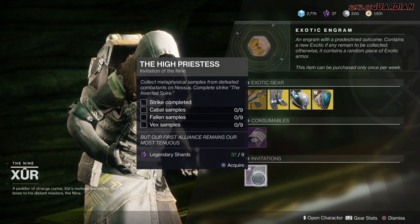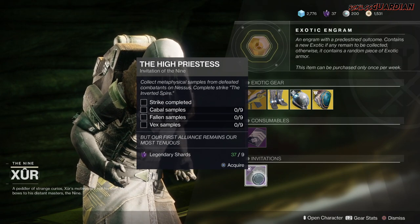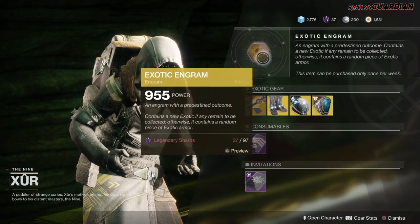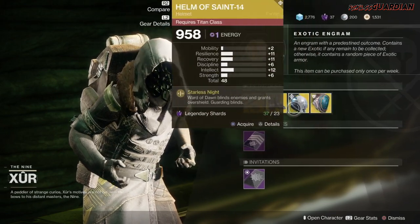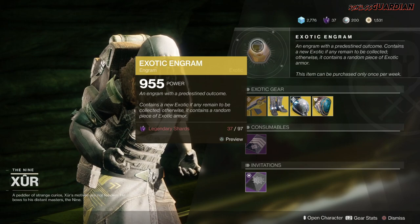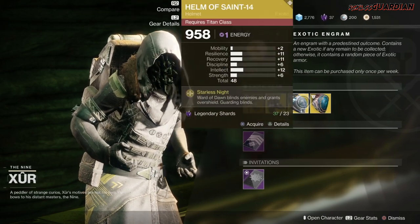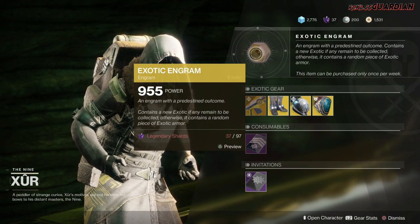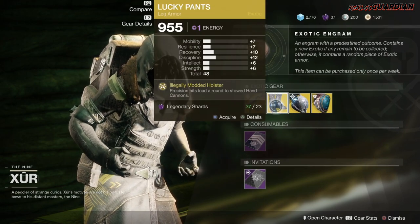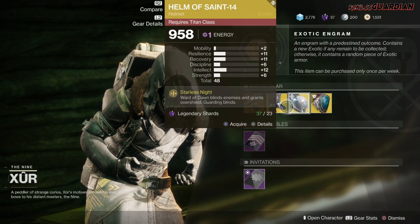Next we've got the Five of Swords, which is your Nightfall challenge card, and then the Invitations of the Nine — no one should do that, it's not worth it. Last but not least, we have the exotic engram. If you do not have one of these exotics, grab this first before popping the exotic engram, because you have a chance to get one of those items inside the engram — though that chance could also come with a better stat roll.